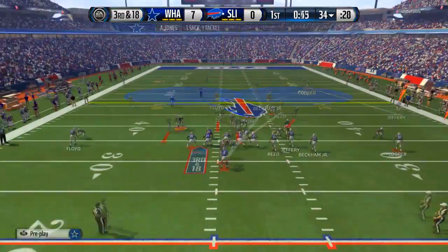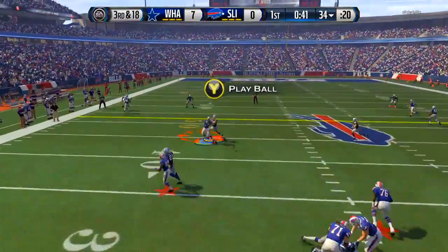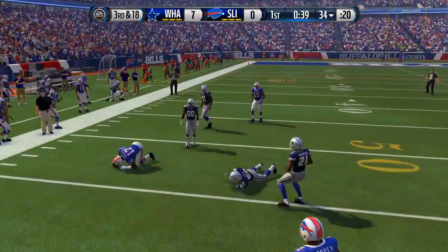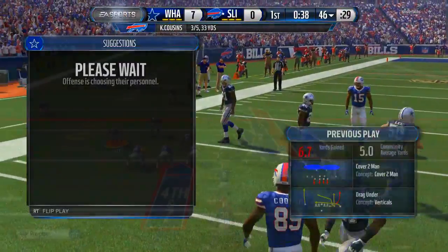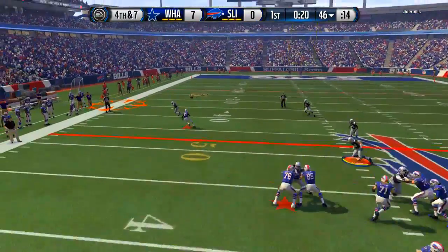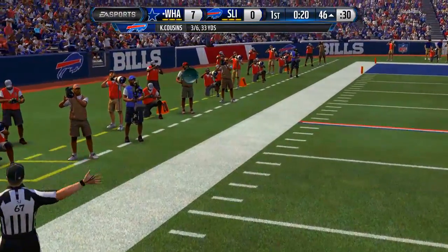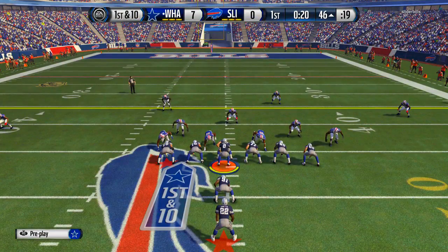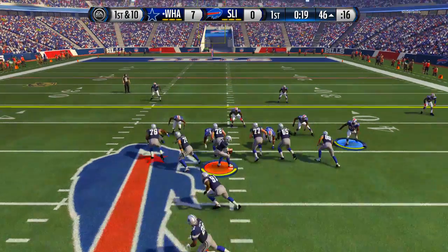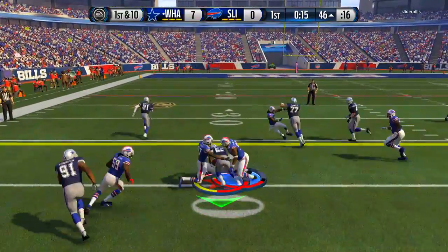Second down — yes he is slinging it but we got the sack. The heat is too much for him. Third and 18, on Sean Lee trying to make something happen. Made the tackle but I wanted that pick. Fourth and seven — this dude's going for it. Almost had a great play with Sean Lee but what a terrible throw — Amari Cooper nowhere near the ball. That Kirk Cousins — I'd never seen him do that well. His stats are okay but he's never performed in any games I've played against him.